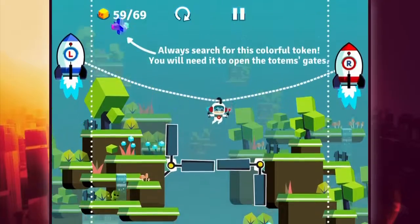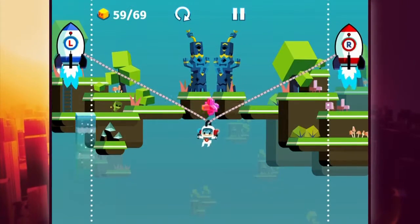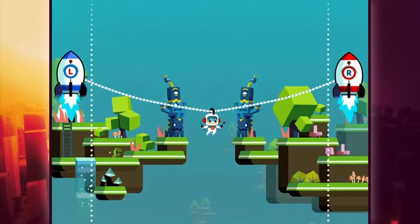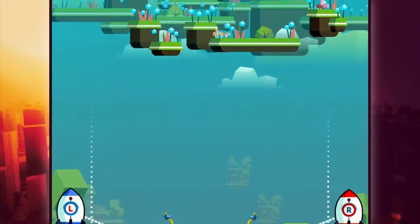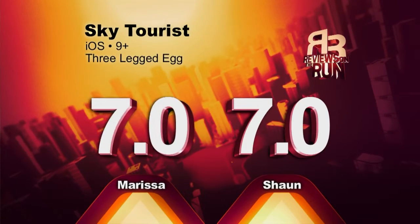I love the way the physics worked with the rope and the two rockets themselves. It's nice when we get to play a game and be pleasantly surprised by it — I enjoyed my time with this game. Sean, what are you scoring Sky Tourist? I'm going to give it a seven. It's getting a seven from me as well.